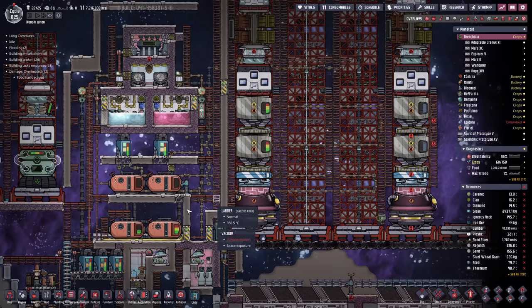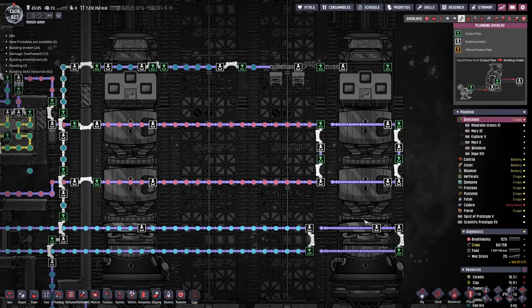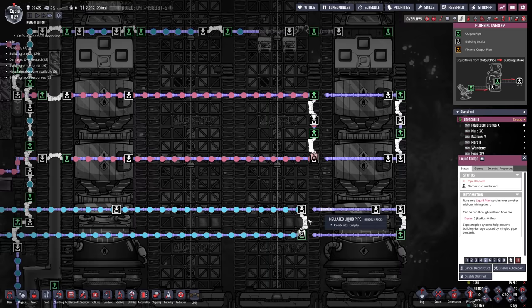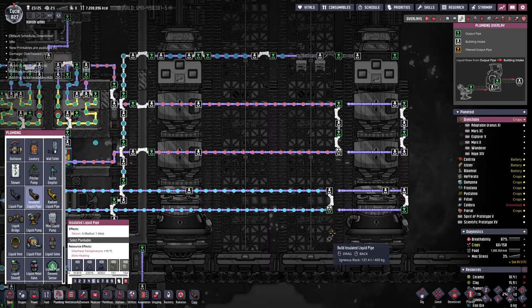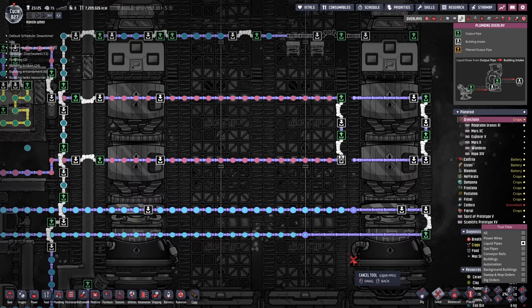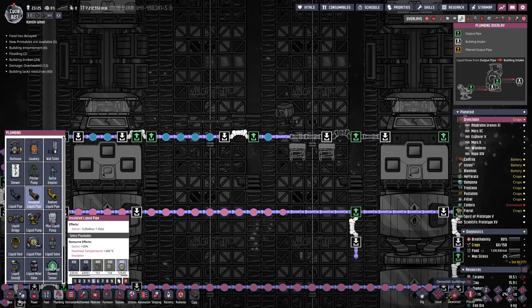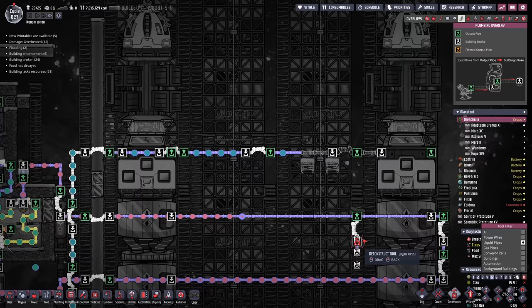That means we need some more rockets, so let's fuel this one up. We need to extend our fueling lines - that shouldn't be too hard now that we've got enough ceramics. Once the piping is in place, it's just a case of deleting some bridges. You just delete the bridge, connect up the pipes, and it should keep flowing as normal. Now the hydrogen flows - all four rockets can be refueled.